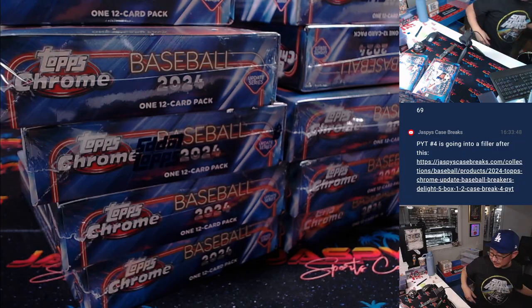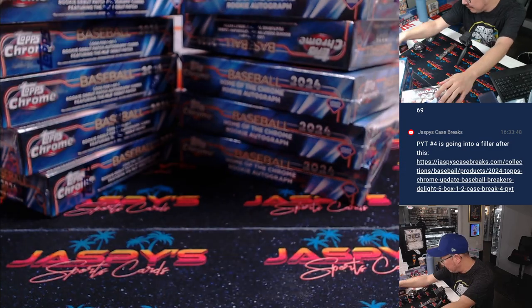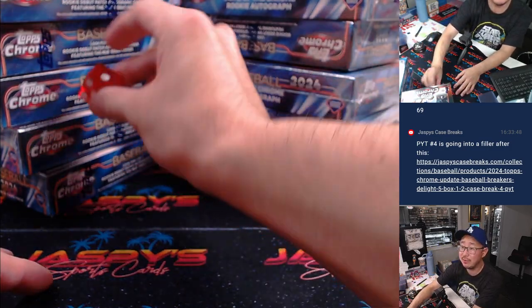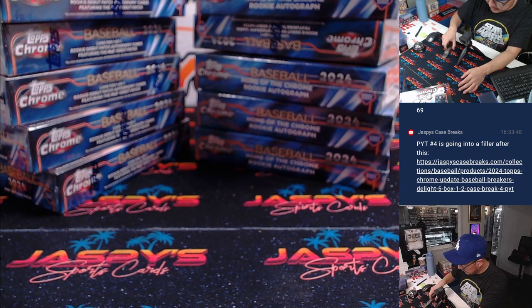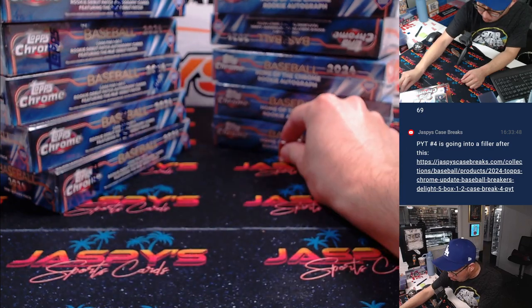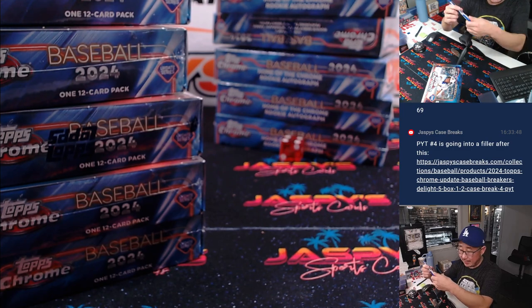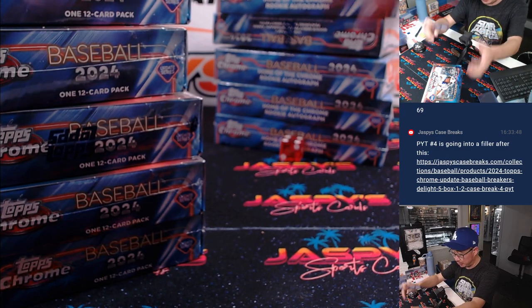There you go, empty box. So we've got five on the left side, five on the right side. We'll go one, two, three for the left side and four, five, six for the right side. The left side is all in the store right now.